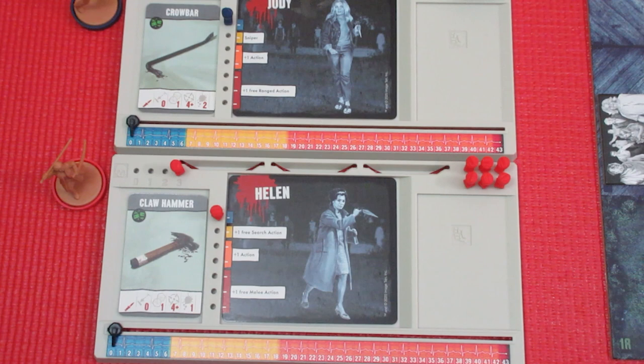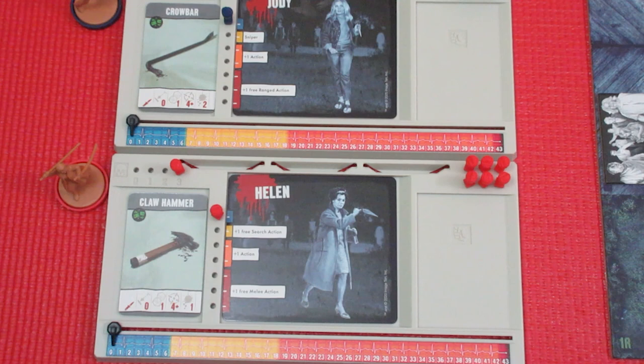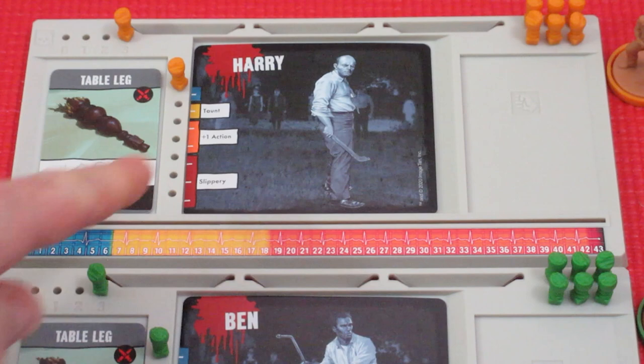Looking at Helen, she's got a claw hammer — a melee weapon, rolls a die, four-plus, does one damage. In the blue zone she has no special abilities. She is the red player. Let's take a look at the other three: Harry, Ben, and Barbara.